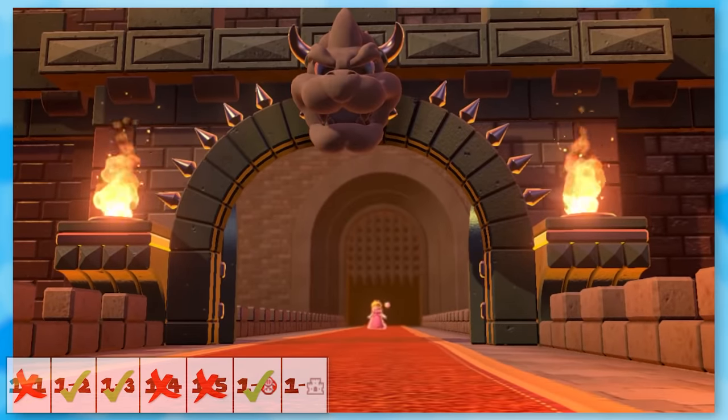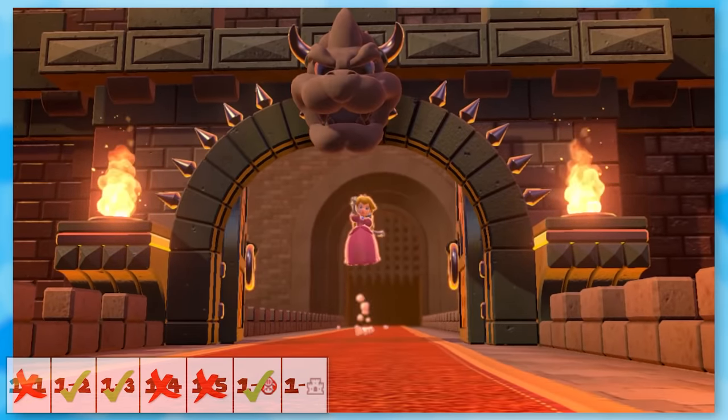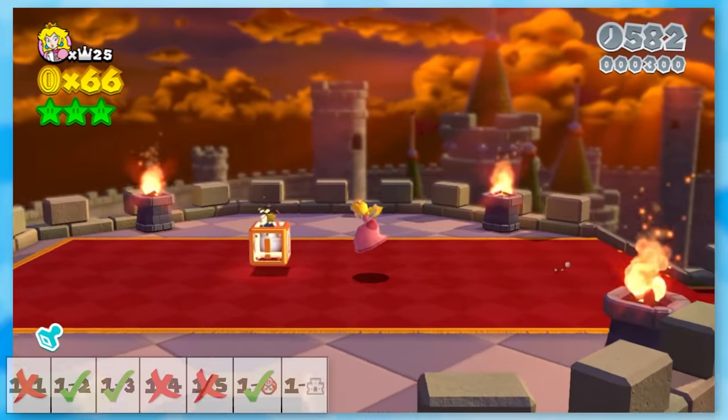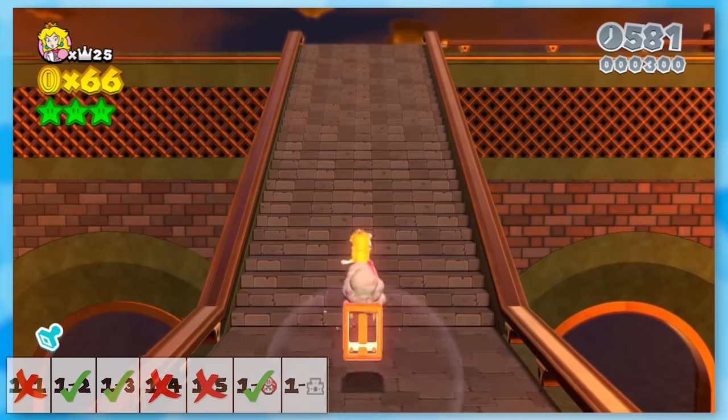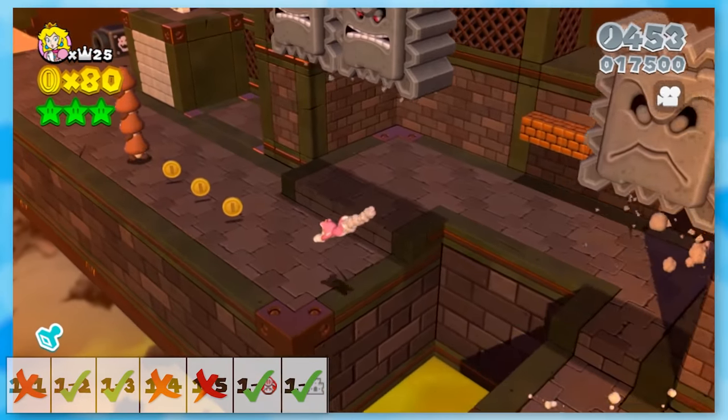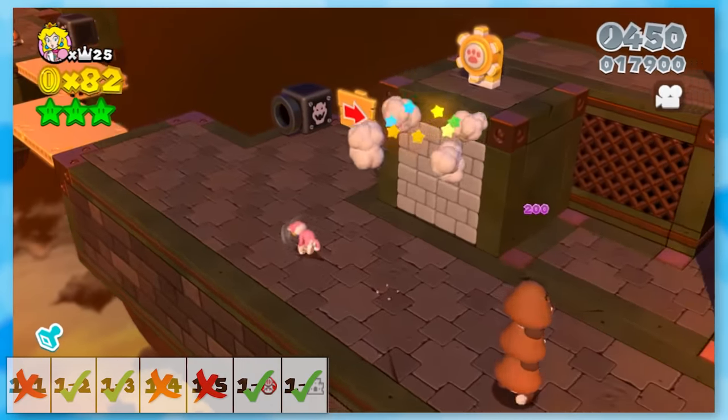Bowser's Highway Showdown's cutscene is fantastic, because instead of entering the castle, Peach decides to leave. The only notable thing to bring up is you do the Bowser fight really early on, but the level itself is easy. And that's it for World 1, so we'll move on to World 2.